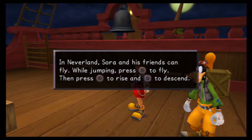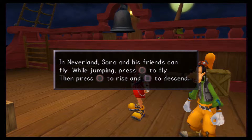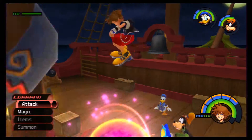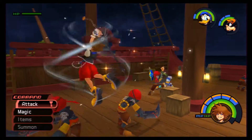Now that we can fly in Neverland, we get some flying mechanics. This is basically a flying tutorial — circle to fly, circle is rising, and square is descending. It's basically the same as swimming, except this time you have to double-tap circle in order to actually start flying around.